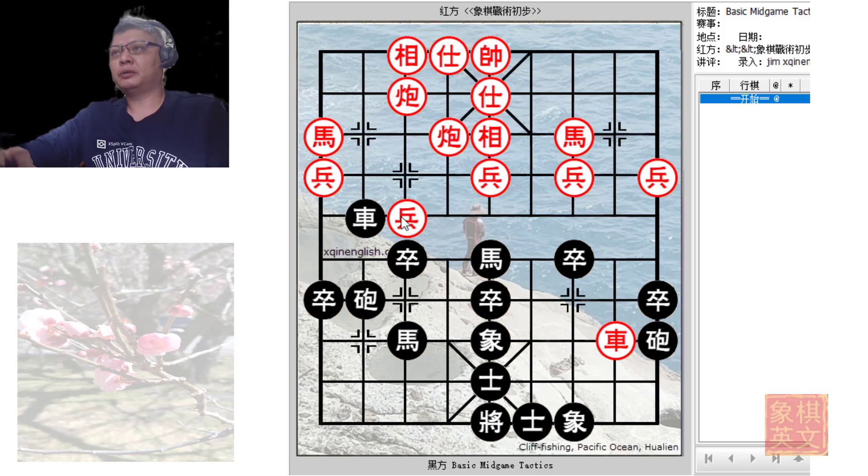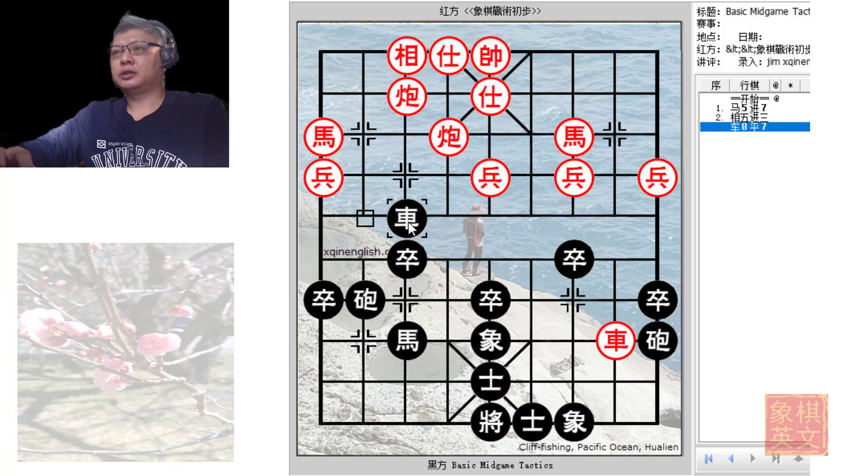By sacrificing the horse, black would be able to gain a pawn and an elephant — the losses sustained would not be too great — and hopefully he would be able to create some trouble or mischief over this flank. For example, after the chariot captured the elephant, it would be applying immediate pressure on black's right flank, whereas red's only chariot over here would not be able to do much in terms of attack, and the congestion here would probably allow black to make some gains.